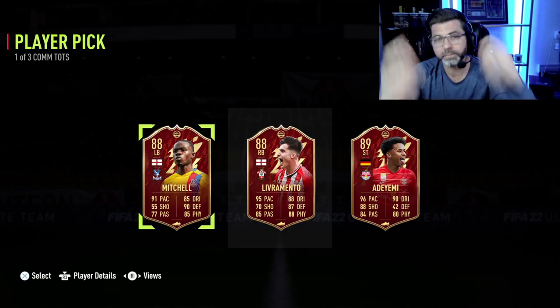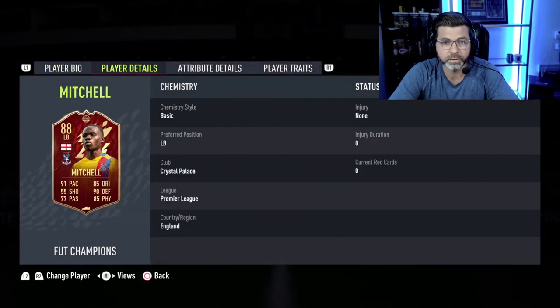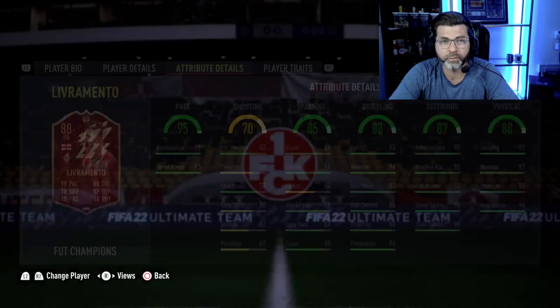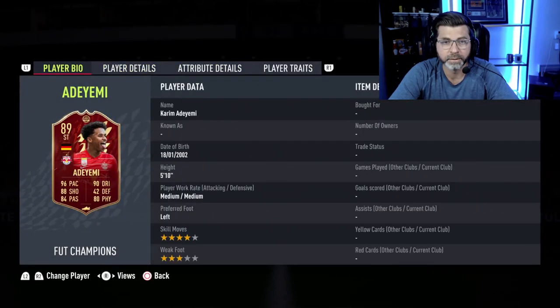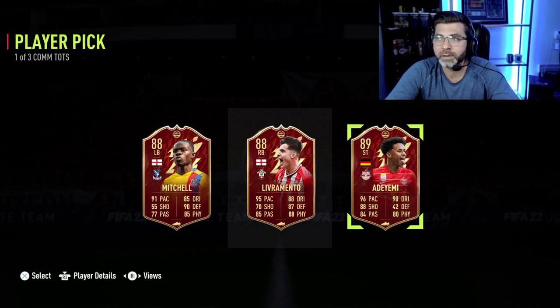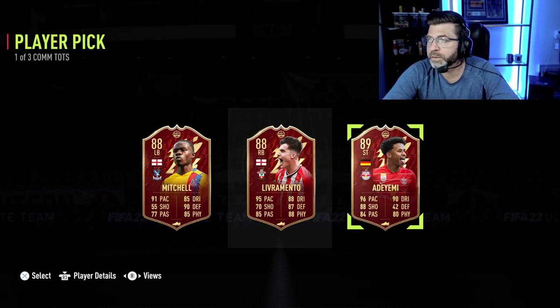These guys all suck. Mitchell from Crystal Palace looks pretty bad. Livermento — what do you guys think? Turtle, Nascar, guys on the stream — it's another prem guy. Should I get a prem right back, a prem left back, or this guy? I don't even know. Let's just make our decision based off of who costs the most. This Livermento costs 39, Mitchell costs 36, so I guess I should go with the right back — yeah, fodder.